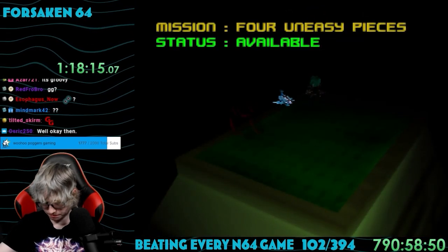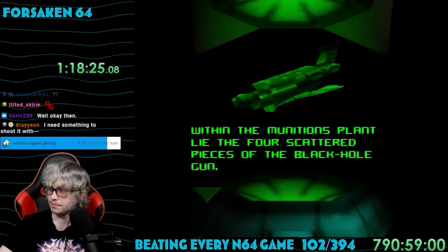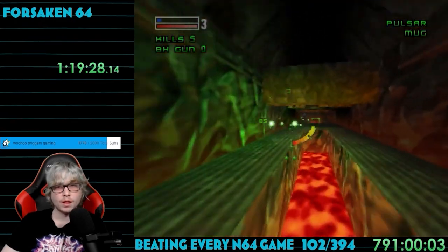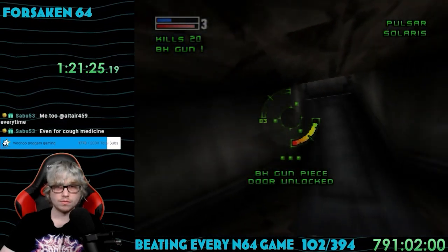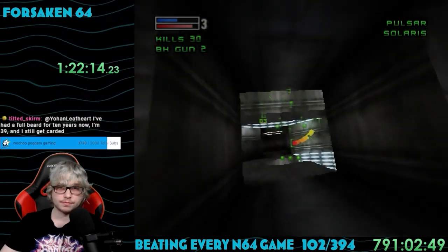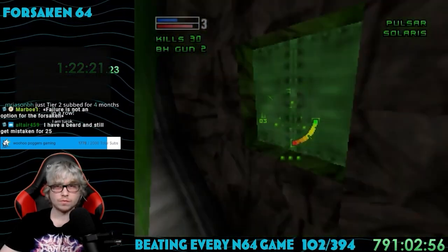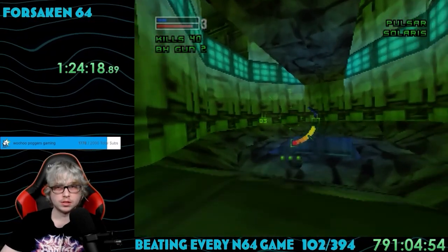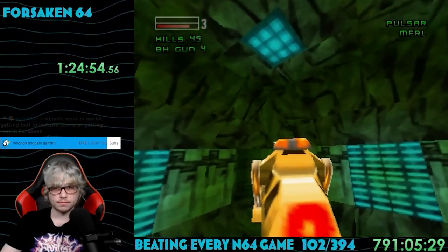Mission 6 is called Four Uneasy Pieces. There's a weapon called the Black Hole Gun split into four pieces, and we want it for ourselves because it's apparently really powerful. The look of this level changed up a bit with a tunnel with flowing lava — nice to see something new. The pieces of the Black Hole Gun are just kind of floating around; you'd think if it's this powerful it'd be guarded more. About halfway through, I reached a section that was completely underwater — or maybe above water. Perspective's weird in this game, but there doesn't seem to be any air meter, so I think it's just for looks. After getting all four pieces, the mission was over.